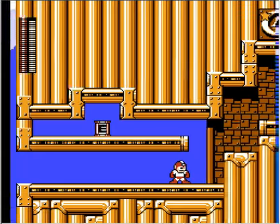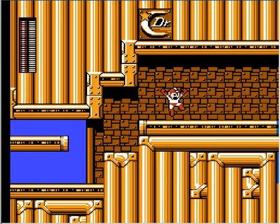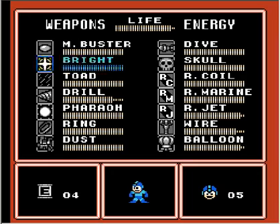Okay, let's get this E-Tank. Use the balloon. Now if you're not careful, you can actually kill yourself — if you slide back too quick, that balloon will come and, like, cut you in half. You gotta watch for that. It's a really stupid glitch.